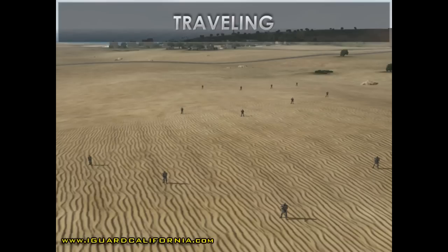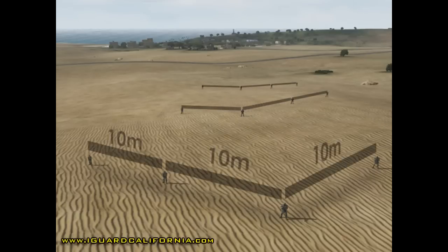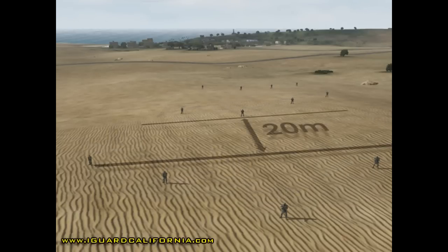The traveling movement technique is used when contact is not likely. The distances between personnel stay the same, but the distances between elements is approximately 20 meters. This is measured between the last man in the lead fireteam, which is the grenadier, to the first man in the headquarters element, which is the squad leader.